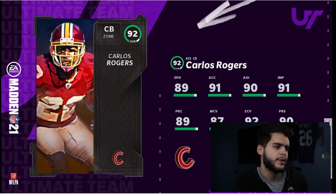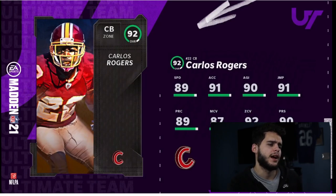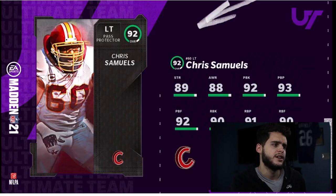Carlos Rogers is a cornerback for the Washington Football Team — gotta fix that name since it's not the same anymore. With lockdown he does get all the thresholds, but he's going to be too slow. Not great so far.